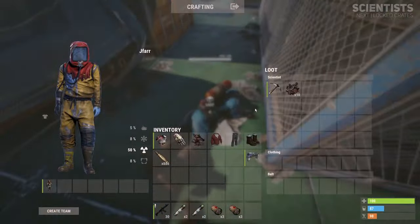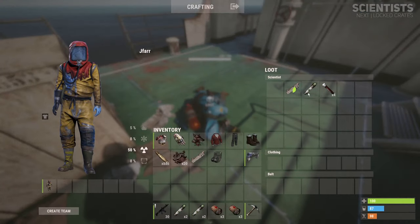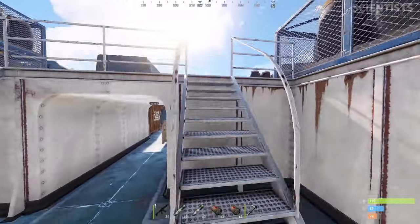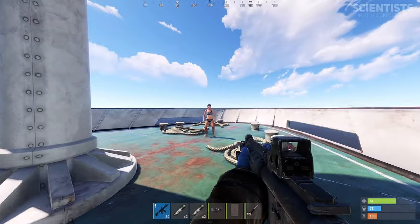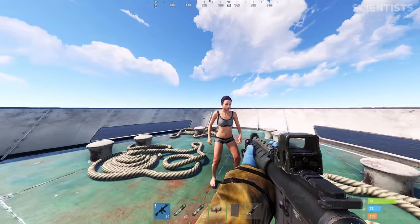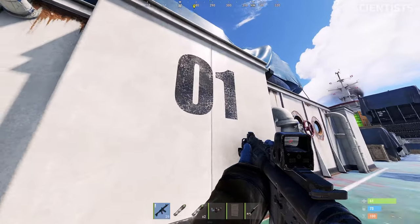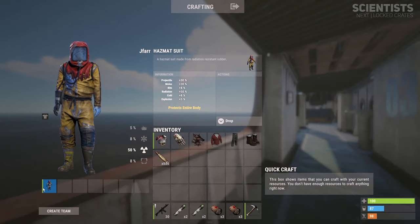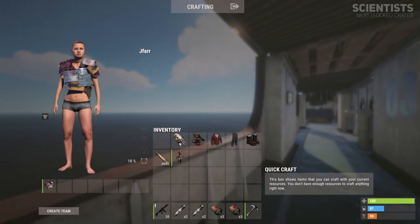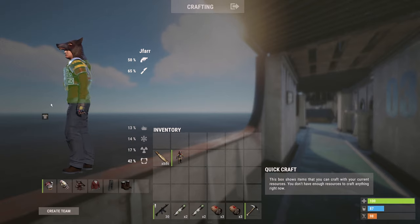The scientists when killed can drop tools, medical supplies, keys, scrap, weapons, attachments, clothing and components. Due to the scientists and the nature of the cargo ship it makes it very unlikely you will find lower tier players running around, so be vigilant at all times since you will only be encountering higher tier players. I would suggest using at least a hazmat suit or for further protection a road sign and a hoodie as armour to defend against the scientists and other players.